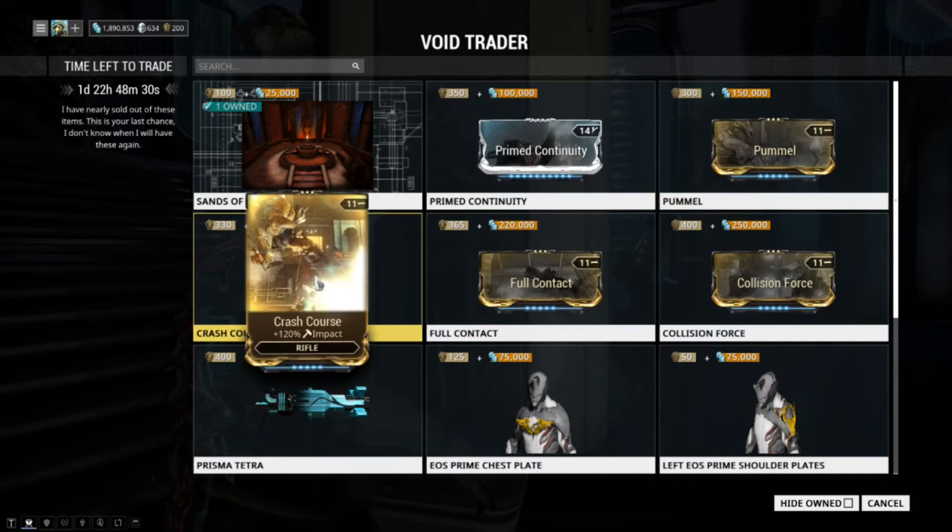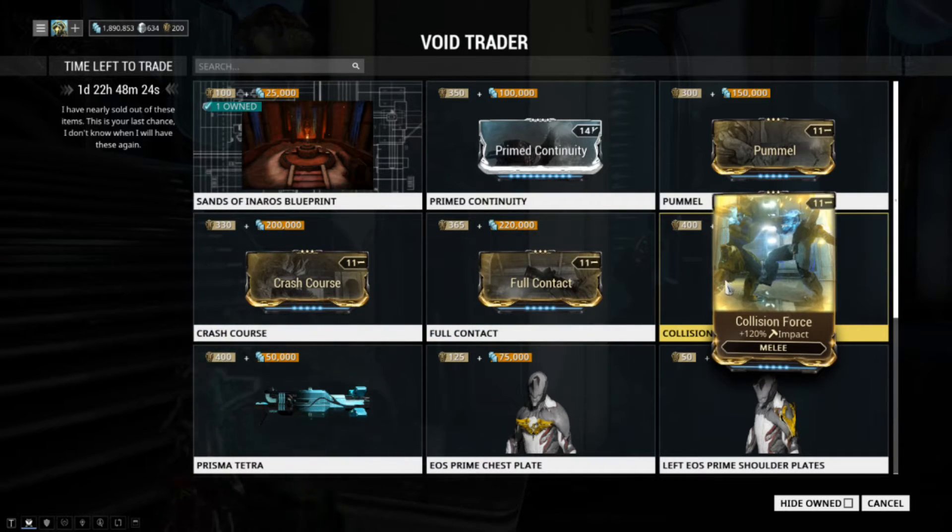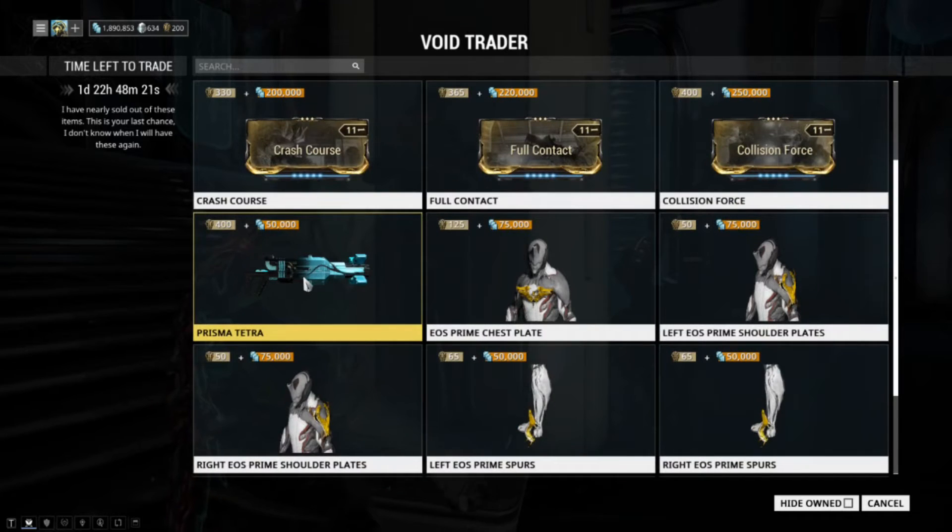Next up, it looks like he has all the Impact mods — they're all right, but they're not the greatest. We have the Prisma Tetra, it's 3,000 mastery. And then we have the Aeos Prime set — it's a nice-looking set, it's decent.